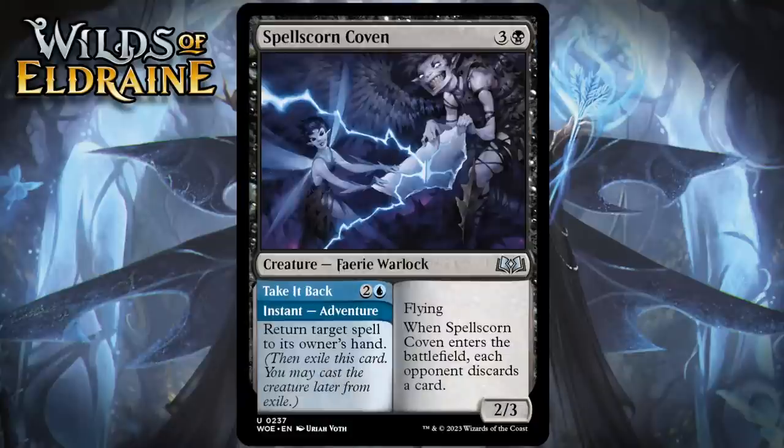Next up, it's Spell Scorn Coven, which for 3 generic and a black is a 2/3 fairy warlock at uncommon. It's got flying, and when it enters the battlefield, each opponent discards a card. It comes with an adventure called Take It Back — an instant for 2 generic and a blue — return target spell to its owner's hand. A 4-mana 2/3 flyer that forces your opponent to discard is exactly a playable card, and in the earlier part of the game, the fact that this bounces a spell is pretty nice. That effect normally isn't that impressive, mostly because you go down a card for tempo alone, but because you still have the coven to play later, that isn't true in this case. You can bounce a spell to your opponent's hand on turn 3, then on turn 4 play the coven and make them discard the card, potentially. We're talking about a card that gives you a ton of value and tempo, and it's a 2-for-1 on its own just because of its enter-the-battlefield ability. I think this is another very nice adventure, giving it a B.